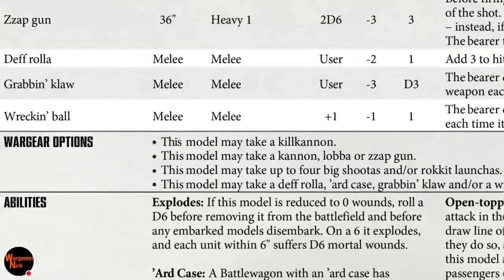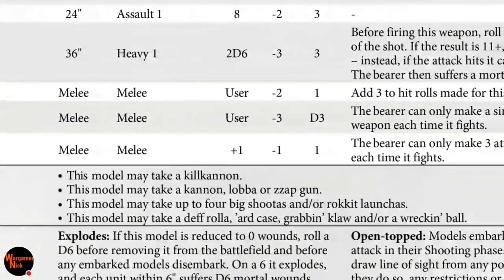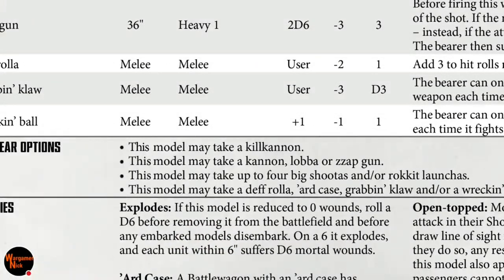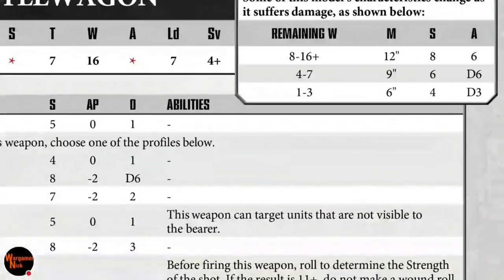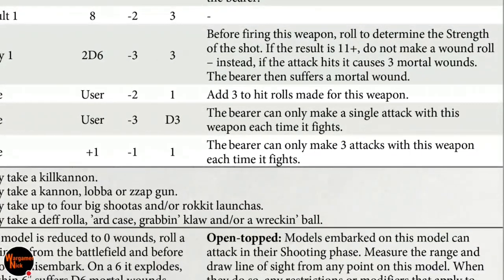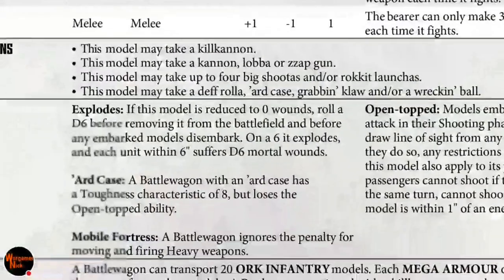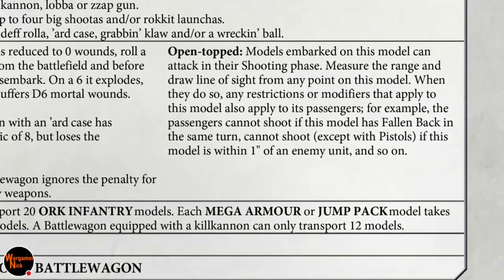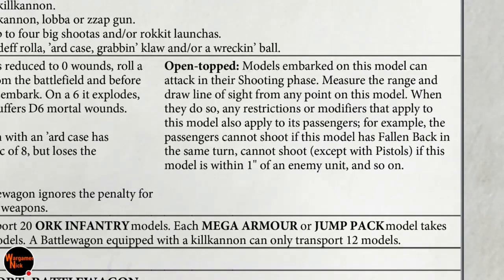The grabbing claw hits on a 5+ at AP minus 3 and makes a single attack each time it fights. The wrecking ball is strength 9, AP minus 1, one damage but makes three attacks each time it fights — getting some extra attacks in there is pretty cool. The hard case gives a toughness characteristic of 8 but loses the open top ability. The mobile fortress rule lets it ignore penalties for moving and firing heavy weapons, which is handy.